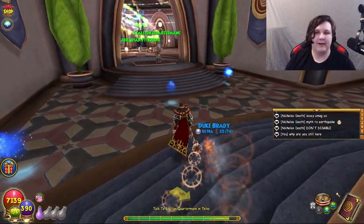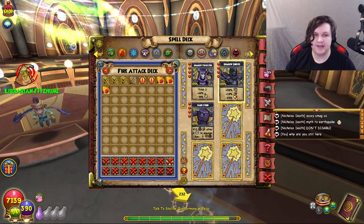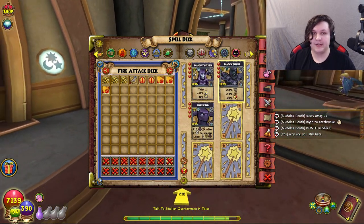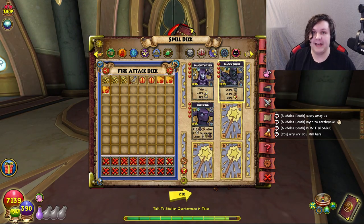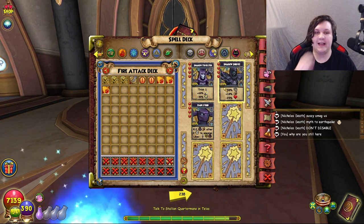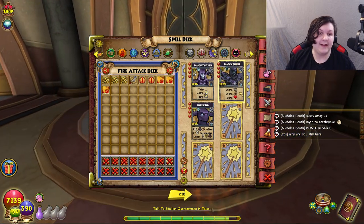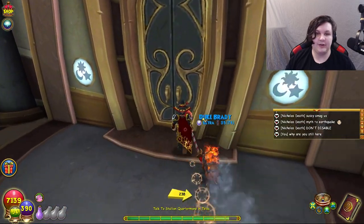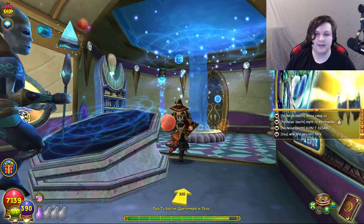Coming up to the final area — shadow spells. I'd recommend training Shadow Strike because the pierce will come in very handy in some battles. I don't really use any other shadow spells, so definitely train Shadow Strike but you can largely ignore the rest.